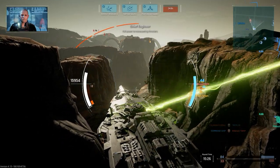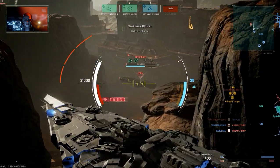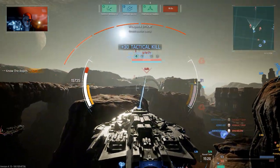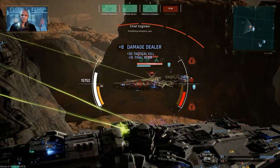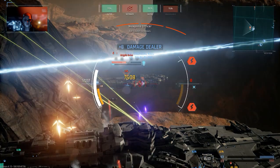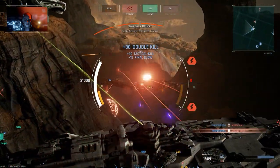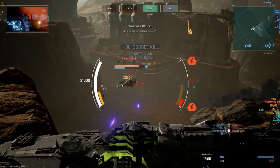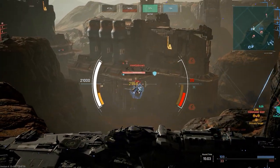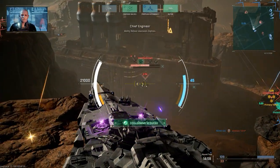Full power to maneuvering thrusters. We have weapon lock - scratch another enemy. Amplifying weapon - missile fight, launch torpedoes. That destroyer picked a bad time to show up and think he was gonna kill me. Torpedo away - clean hit, target's going down. Missiles away.